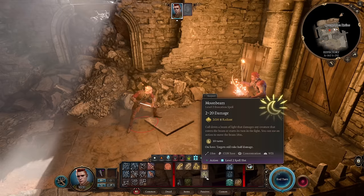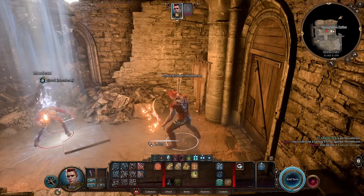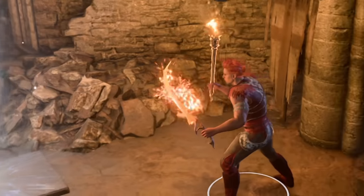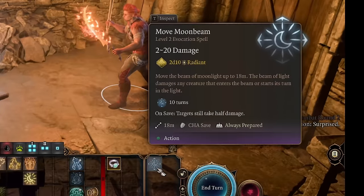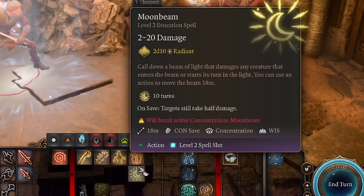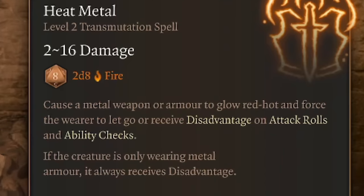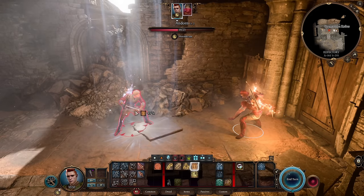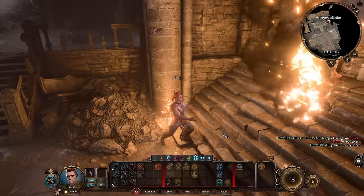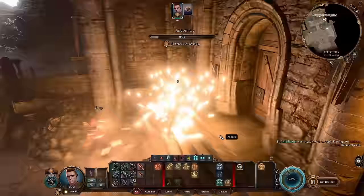Other useful spells from the druid spellbook: first is Moonbeam. A lot of people don't like it because it's just 2d10 damage for a level 2 spell slot, but in reality you deal damage on the cast itself and also on the start of the enemy's turn, giving 22 average damage, and you can recast the spell every turn without consuming a spell slot while using your bonus action to attack with Flame Blade from the off hand. Another very useful spell is Heat Metal. While it uses wisdom as its ability modifier and we have low wisdom, this spell is still awesome - we cast it and the enemy must make a constitution saving throw. If they succeed, they take damage; if they fail, they drop their weapon. Either way there's no good option for them, and we can recast without spell slots using a bonus action until the enemy is dead.